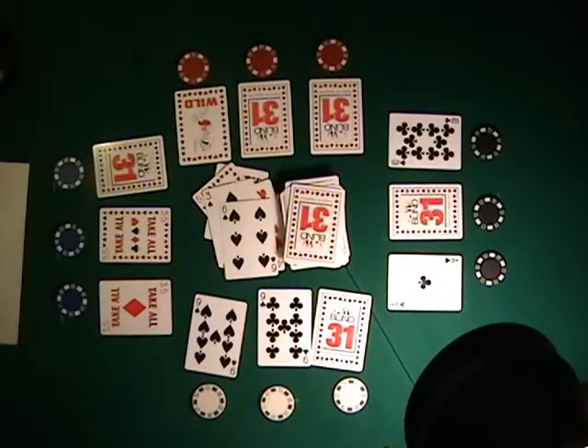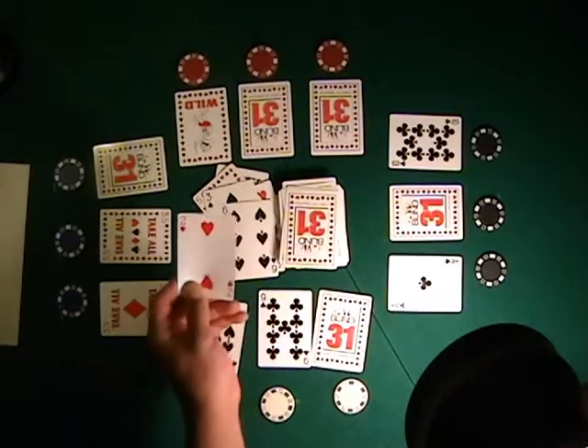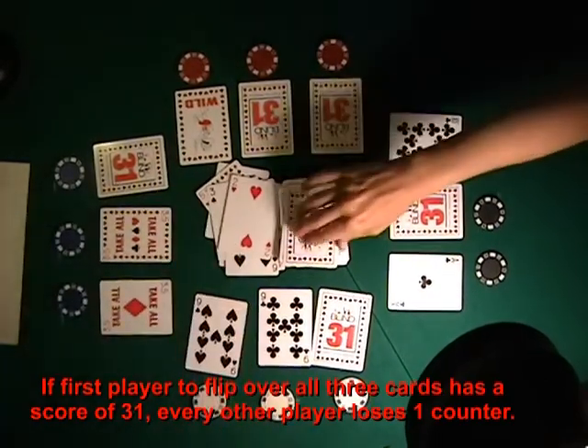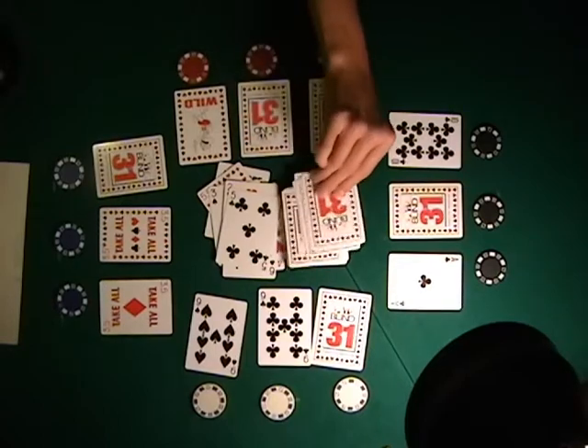This player does have the opportunity to draw for a nine to get 30 and a half. Unfortunately for him, he misses. Once any player has all three cards flipped over, each other player would get one more turn to complete their hand. She decides to wait to see if she can score a 31.